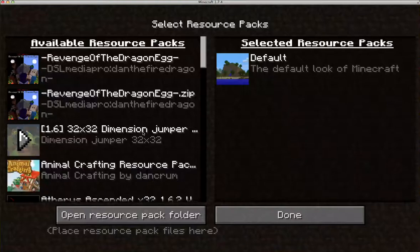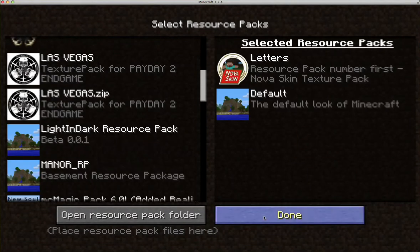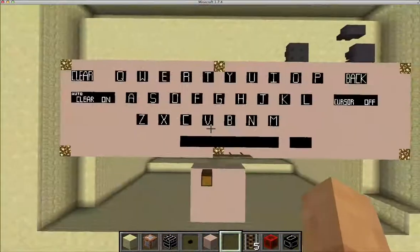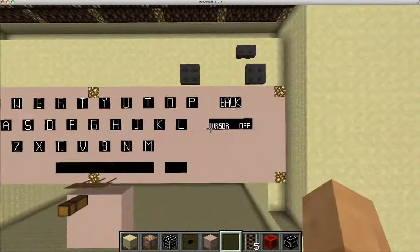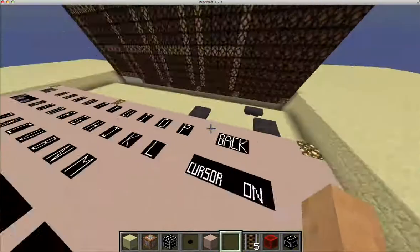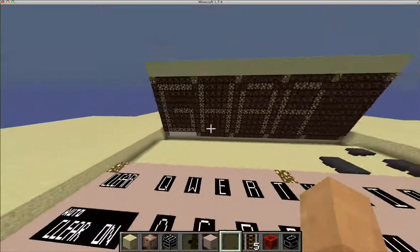Let me switch to the resource pack that I created, which is letters. So here is the resource pack right here. You can see I have all of the various things set up. Now, the cursor is off right now, so I'm going to turn the cursor on. You can see it changes to the word 'on' right there, and that is the cursor right there — the white marker.